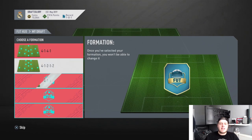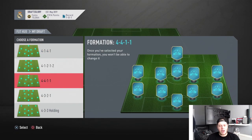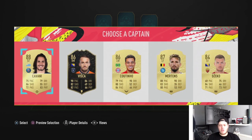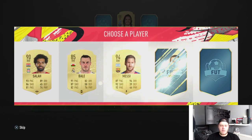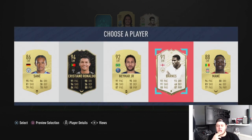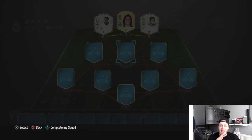Dilemma because I like both formations, but the 4-3-2-1 is the OG formation and the better one. For the striker pick we get Garrincha - prime moments, lovely. Then there's Neymar, but there's also prime icon moments John Barnes and I'm going to go for him because it allows us to go for any striker we want.